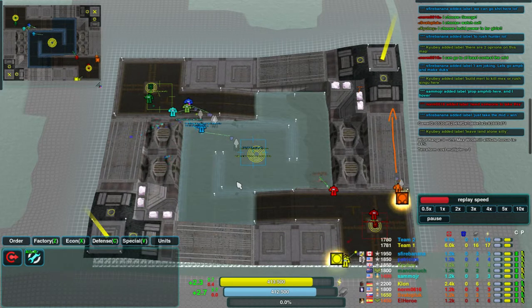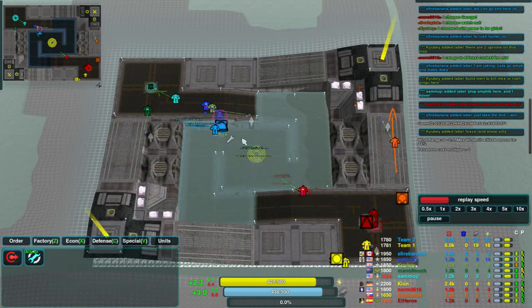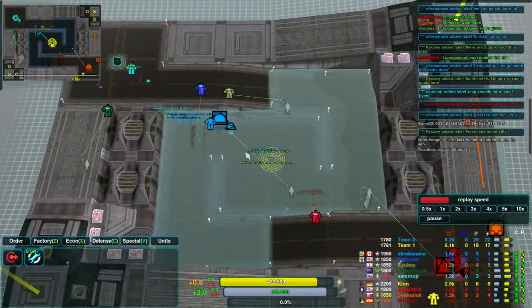The game has started, all the players have just chosen. We have a range of skills going on. We also have commanders rushing to take the centre. There's an amphibious plank going up for Banana here.